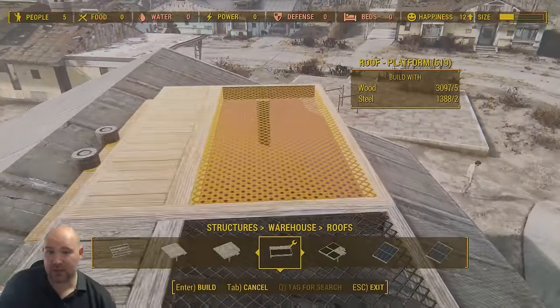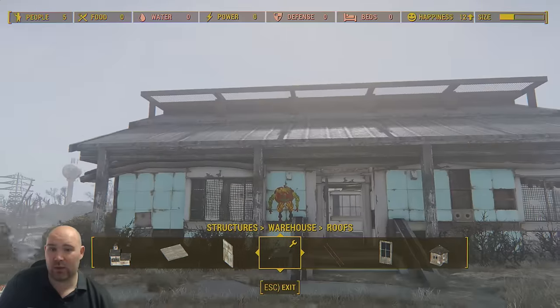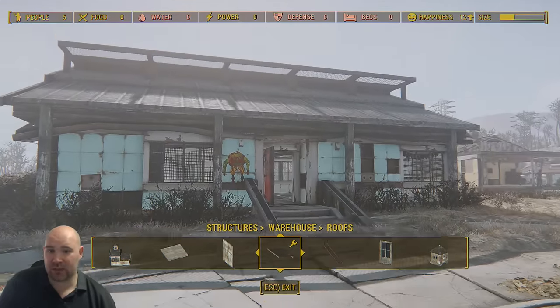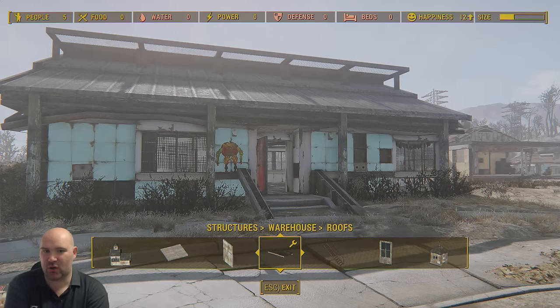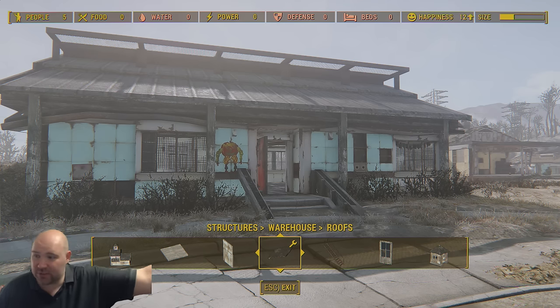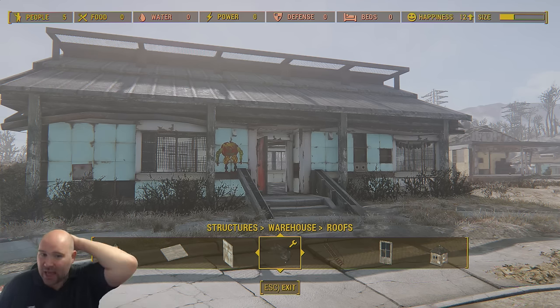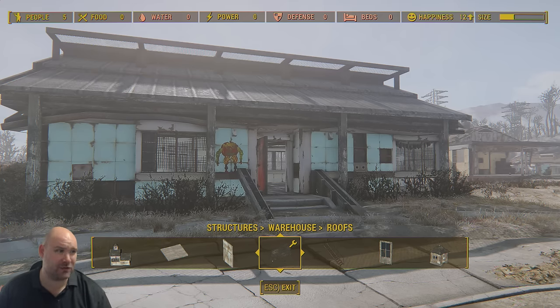I do hope this has given you loads of ideas for your settlements. In part two of this video, we will properly start decorating the inside and see what fun we can have to complete our house. There's our basic structure ready for decoration, which we'll be doing in the next video. If you've liked this, please hit the like button, don't forget to subscribe, and check out the decoration video — I've also got loads of role plays and mod videos for you to watch as well. It's been an absolute pleasure having you here — take care, goodbye.